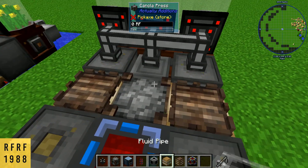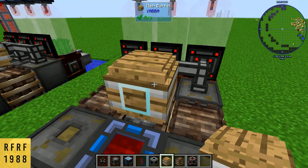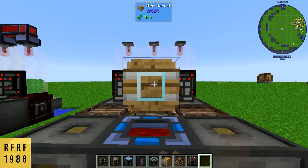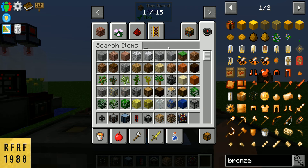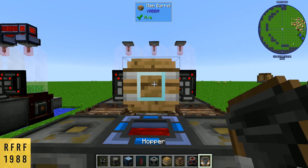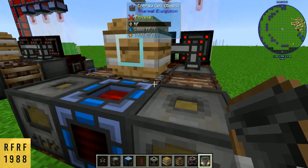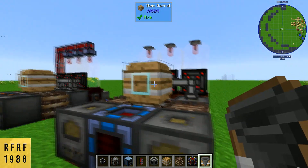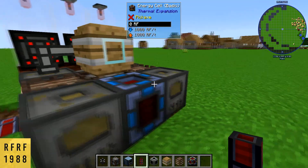Next we want to grab our pipes and place them like this, then put down an item barrel from Yaba. That'll give you a backlog of your canola once you start producing some. We also need a hopper upgrade for the barrel — this allows the barrel to act like a hopper and send the canola down into the press without needing any pipes.